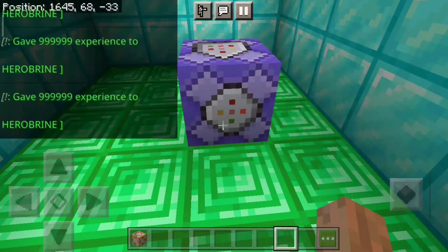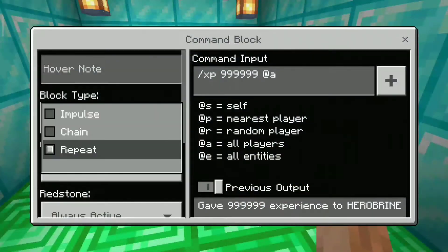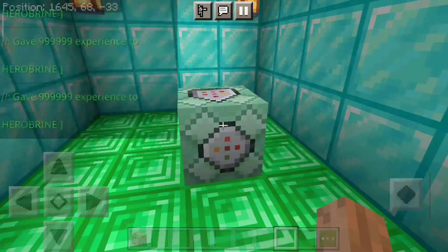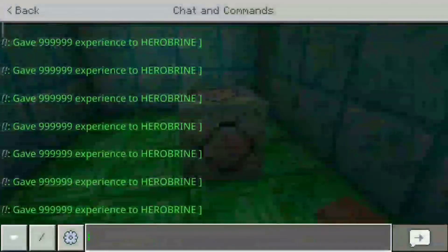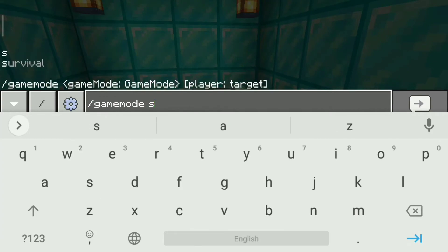Then activate — sorry, that was a problem. Convert into chain, then go into survival mode. You can see XP will come automatically.